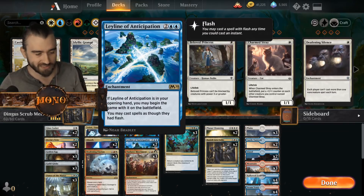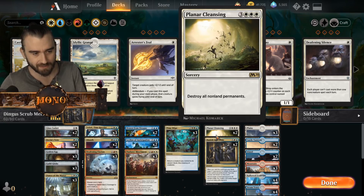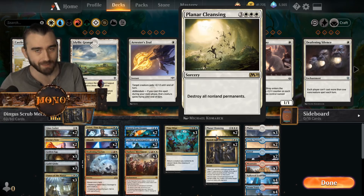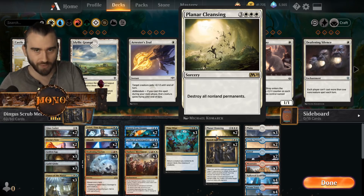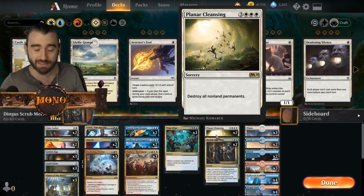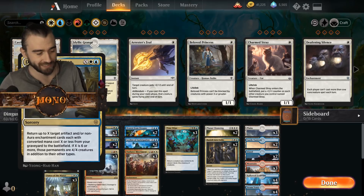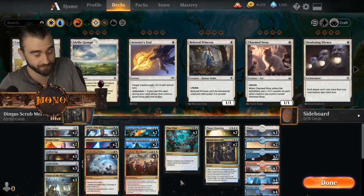We also have Leyland of Anticipation so we can do pretty much the same thing at instant speed with planner cleansing. Planner cleansing is so good right now — it's amazing. It deals with all the ovens, all the trail of breadcrumbs, all the firesome invention, all the things they put down. It's so goddamn good and we can play it at instant speed. It doesn't matter in a dance deck if you play planner cleansing because you just dance everything back — dance the man's back, everything dance — the man's back everything, it doesn't matter.